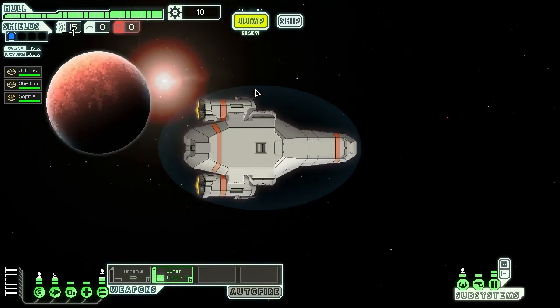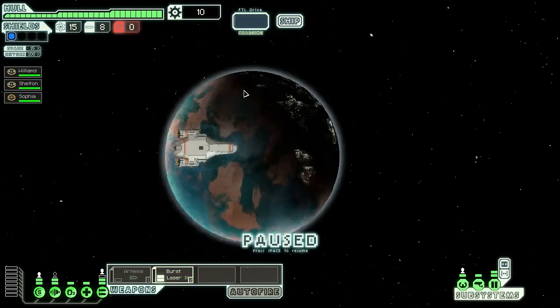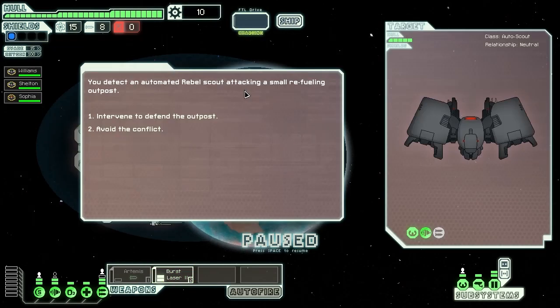Let's do our first jump and get into the game. This game is highly addictive — I've spent a lot of time with it. We detected an automated rebel scout attacking a small refueling outpost. The game gives you choices: you can intervene to defend the outpost, which could earn rewards, or you can just avoid it. We're actually going to intervene.